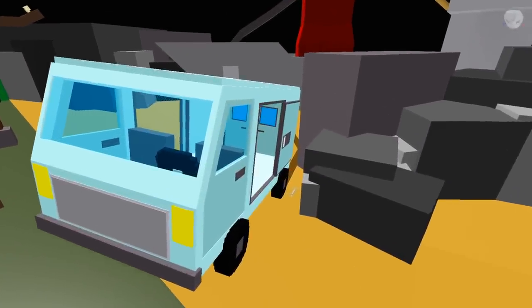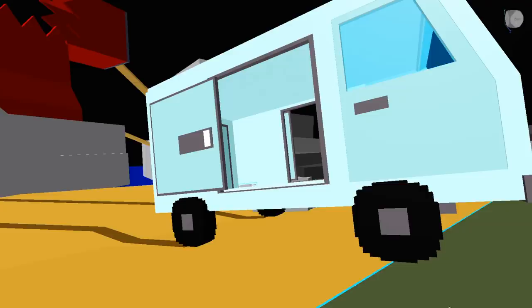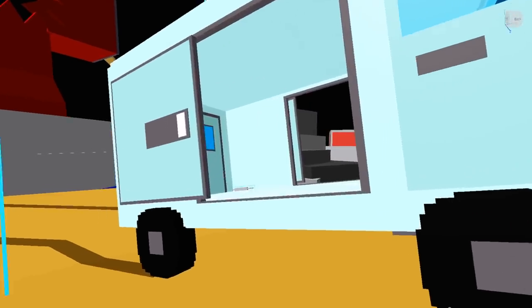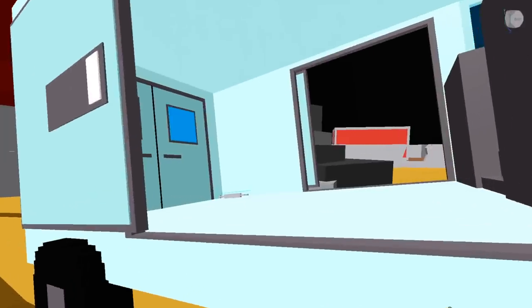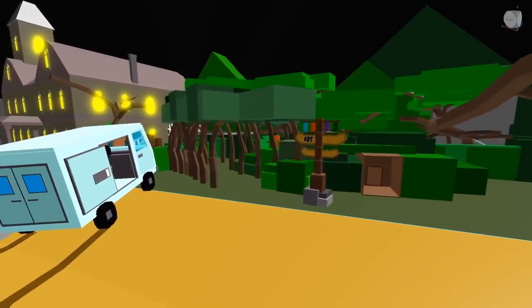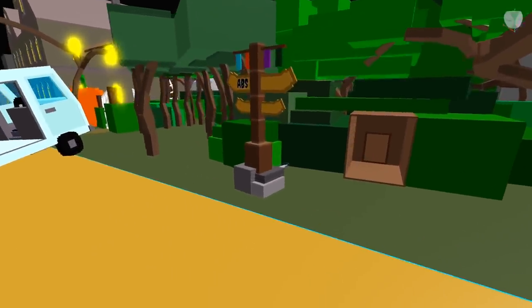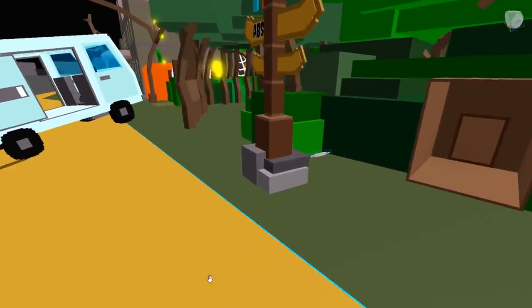The first thing we're going to look at is the lockpicks. The first location spawns right here in between the rocks and the mystery machine. Sometimes it spawns inside the vehicle, sometimes it slides out, but it should be fixed in the next update. The next lockpick location spawns just outside of the forest near this totem pole right here, tucked inside the bushes.